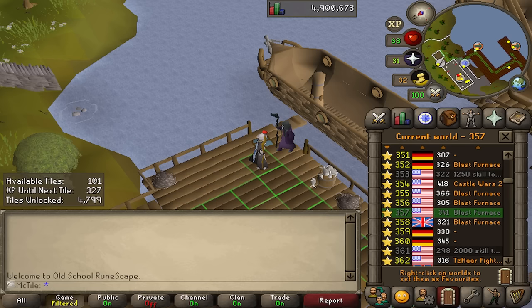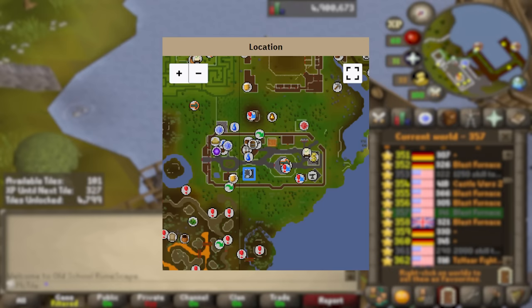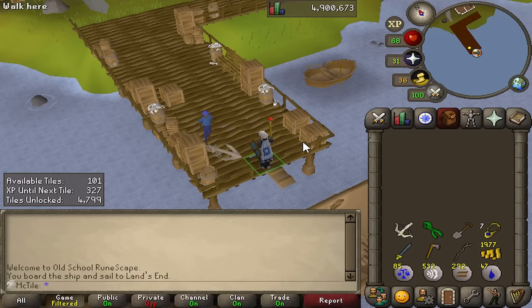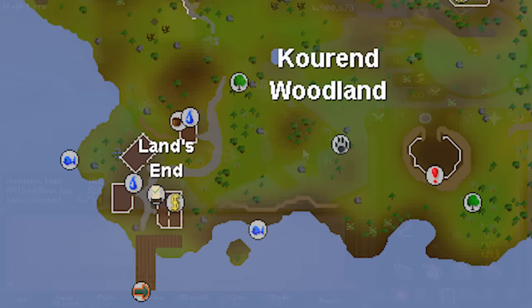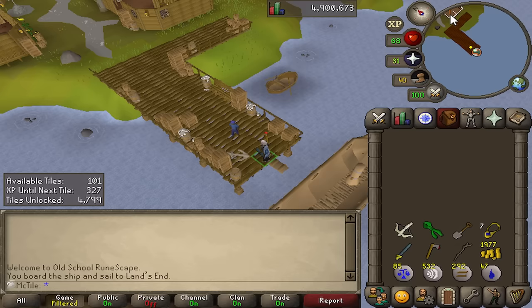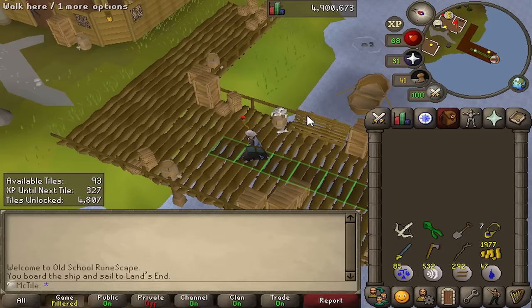We need to talk about the game plan. You can't train Hunter without traps. The Hunter Emporium is all the way over in Yanille, and it would take me hundreds of tiles to get there. There's a little place called Land's End which I did visit a while ago. This entire area is like a DIY hunter spot, and some of these houses have Hunter equipment in them — pretty much all the Hunter equipment I ever need.